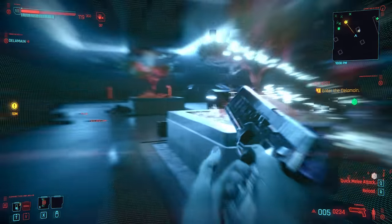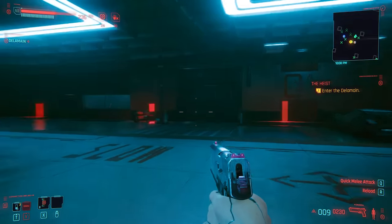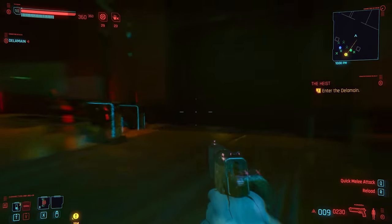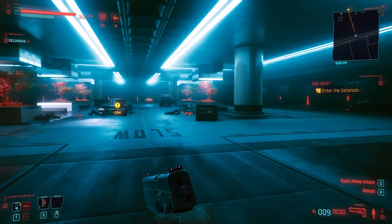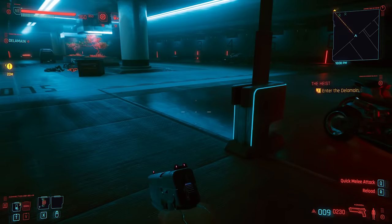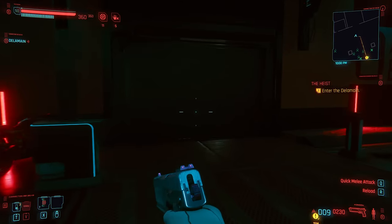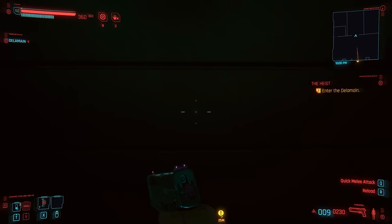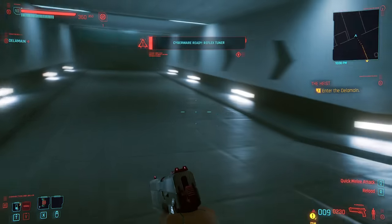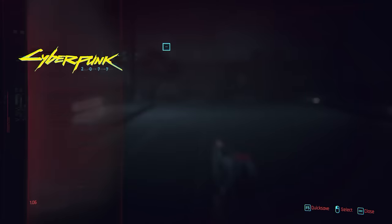If you jump into the Maelstrom area normally, it runs through that gate and you can't interact with Adam Smasher at all. Fortunately, you can glitch through this using a no-clip trainer on PC. Activating the clipping mod lets you go through objects - I'll link it down below. Using it briefly, I can make my way out to the other side through the garage door.